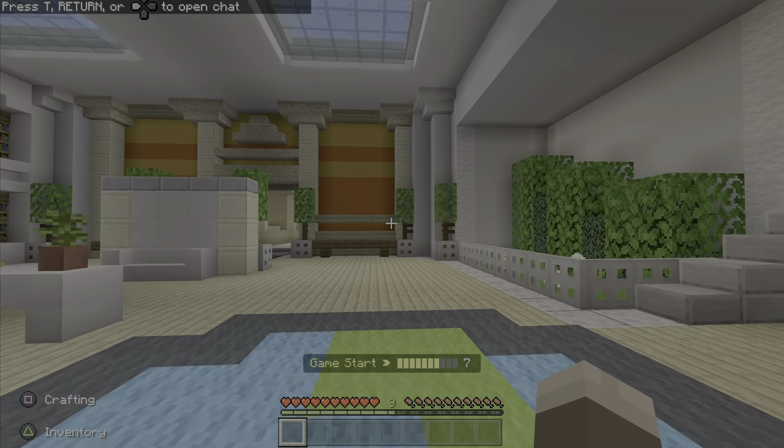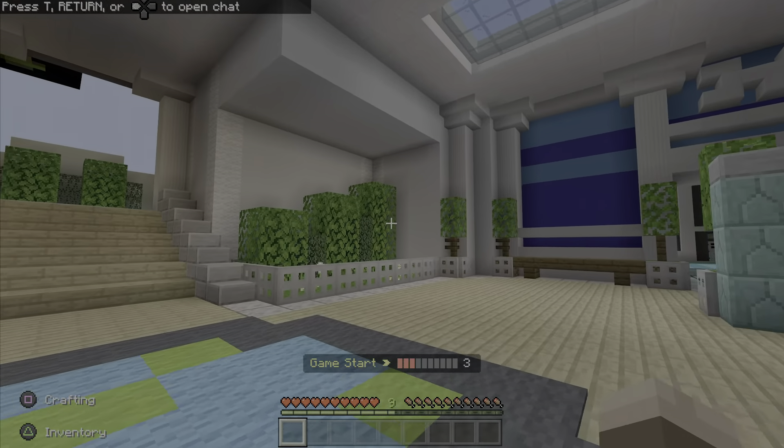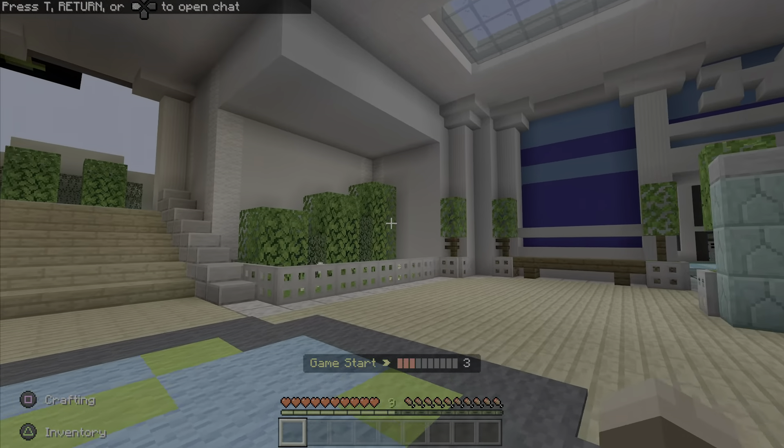You guys can see in-game you won't be able to see any of them — you won't be able to see who's who in Murder Mystery, or you won't be able to see the coins. This is a super annoying glitch, so in this tutorial I'm going to be showing you guys how you can successfully fix it.